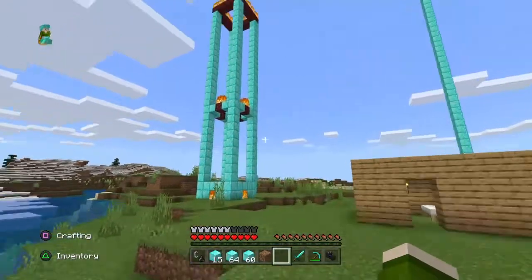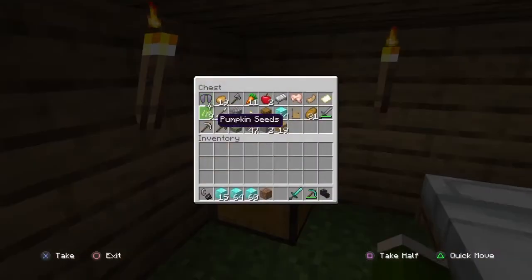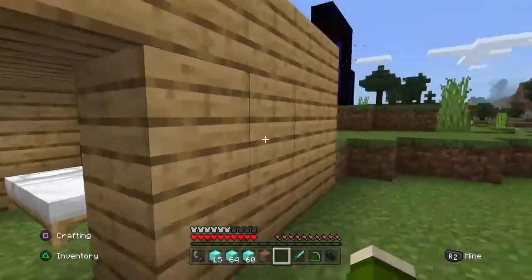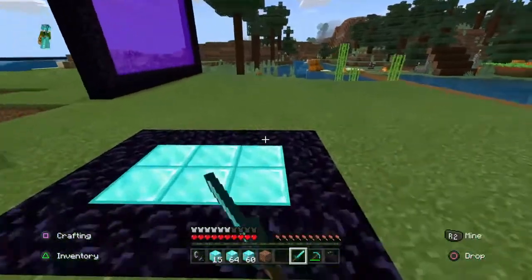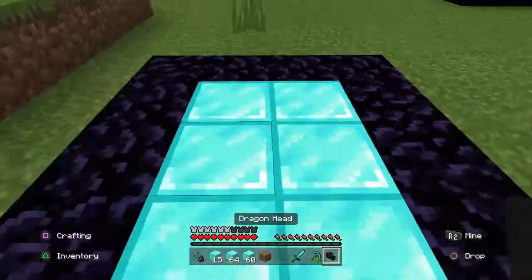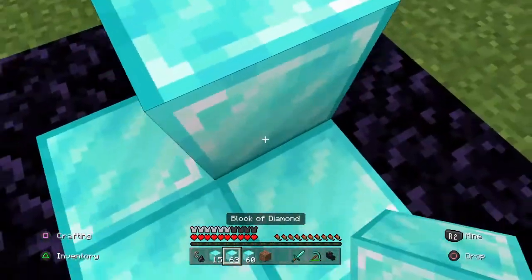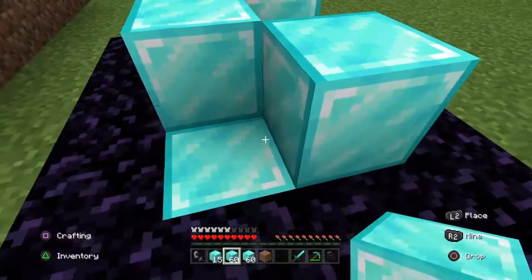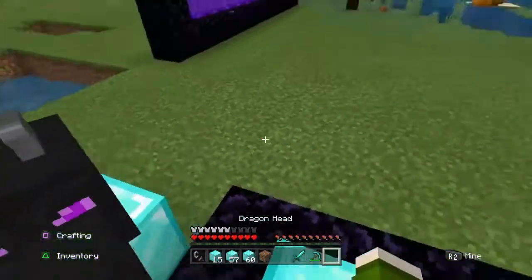And then next we have my nether shrine, and then we have my house, which is a couple — you know — junk. My two nether portals, my little axe — this is an axe, I didn't even mean to build that. I accidentally just placed a diamond and I'm like, hey, why not. Yeah, now it's just something special.